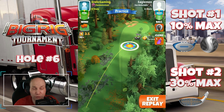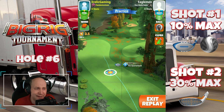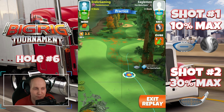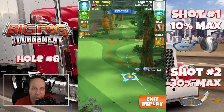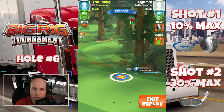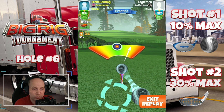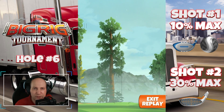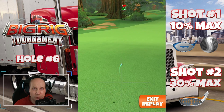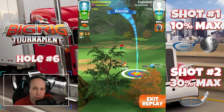Hole number six, a par five that can be a great opportunity depending on wind conditions. Shout out to my friend GC Addict TV — this is the Big Rig tournament after all. Three top, three right. I use a Kingmaker here because I need the reach for the second shot to continue using the Sniper. If you don't want a Kingmaker you could use a Titan, but then you might need a longer club for the second shot. One ball of right curl is very important — take a close look at where the second bounce is and the half blue ring in the rough on the right. Don't go too far; that tree will block you.